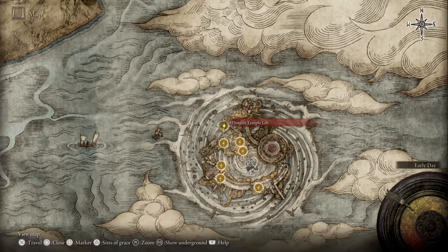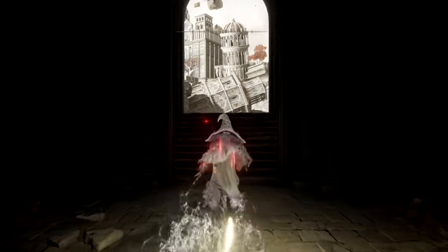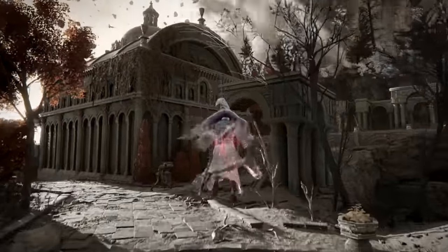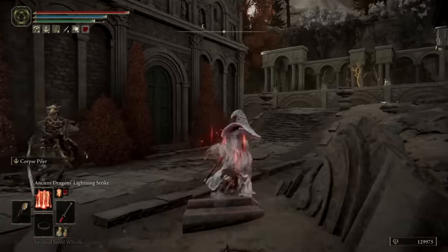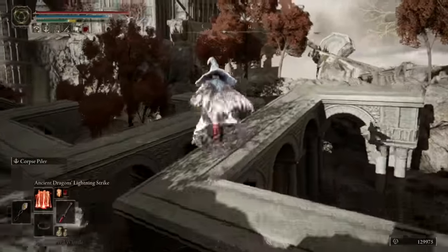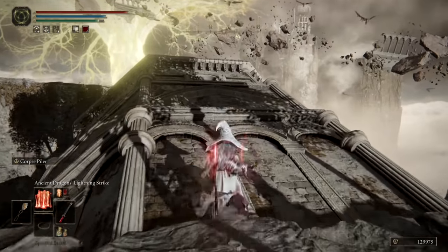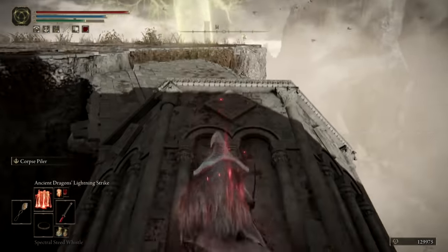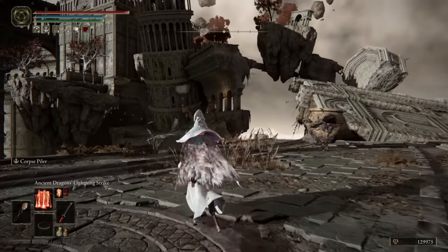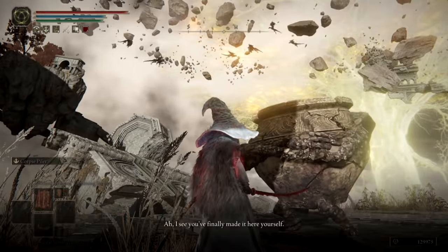Alexander will appear for the final time in the Crumbling Farum Azula. You'll need to have progressed to the Dragon Temple Lift site of Grace, and in order to actually get here, you'll need to unlock a Stonesword Key fog door. It's also important to note that progressing in Alexander's quest will remove a rather large white dragon mini-boss that's usually on this platform, which would indicate that Alexander made short work of it. Keep in mind that even though you'll receive Alexander's Shard — the ultimate prize for taking up such a long questline — his storyline doesn't exactly end with his untimely death on this floating platform. Once you're done here, if you need story closure, you'll have to complete the Diallos questline in order to complete Jar Bairn's questline, which ties into the ultimate ending of Alexander's story.